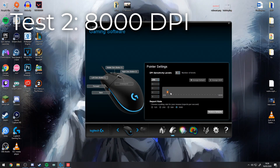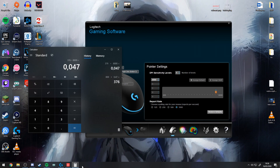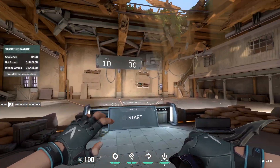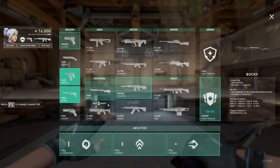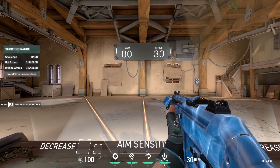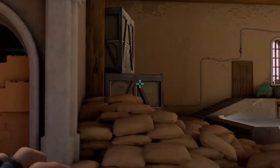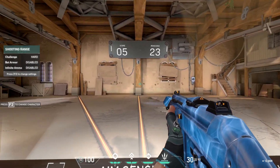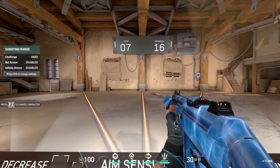Then we moved to test number two: 8,000 DPI. I used the same E DPI method and got an in-game sensitivity of 0.047, which is exactly 10 times smaller than my original sensitivity because the DPI is also times 10. This DPI was so high — it reminded me of when I was young and playing WoW with literally 8K DPI. It's a nightmare navigating menus. But in-game it felt very, very smooth. I was able to hit shots and it even felt a little smoother than 800 DPI, which makes sense because a DPI this high with such a small multiplier should result in the smallest possible pixel skipping.